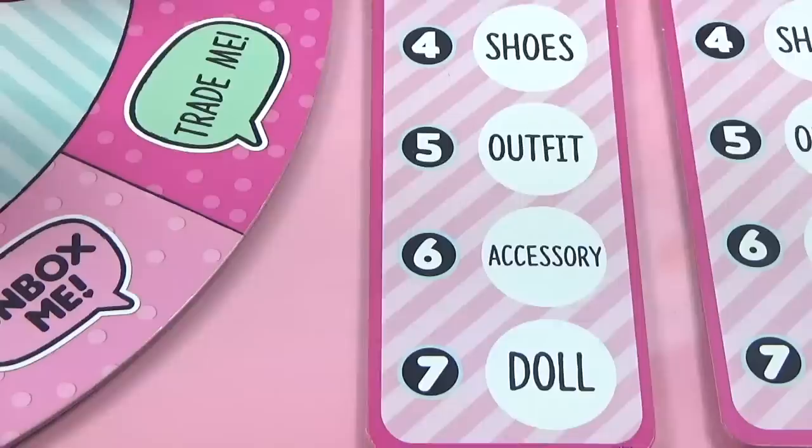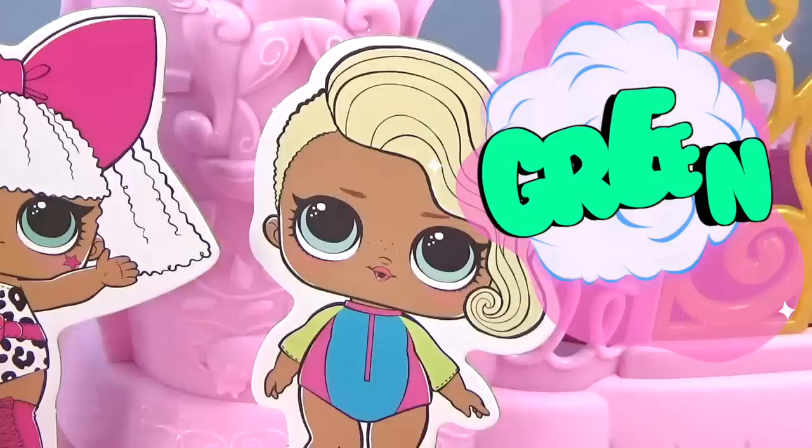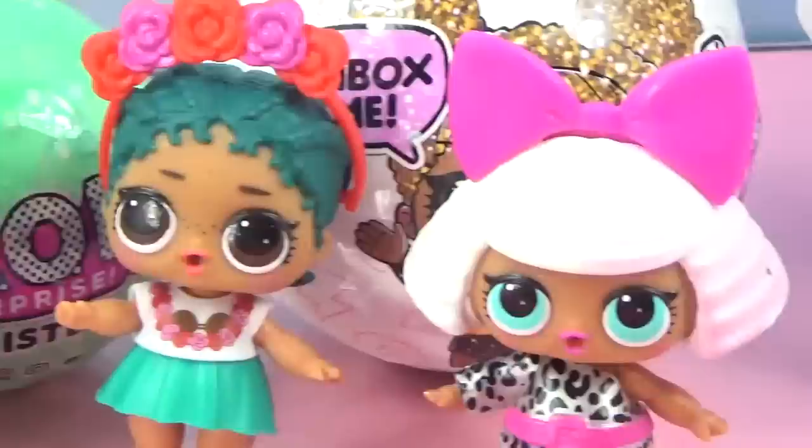For this whole game, each player's goal is to complete their scorecard, which means they have to collect seven tokens to complete their LOL Surprise doll. Each player can choose which doll they want to complete, but they have to get the right color tokens that match each doll. The tokens are inside these little balls - green tokens are for Surfer Babe, pink for Diva, purple for Center Stage, and yellow for Queen Bee.